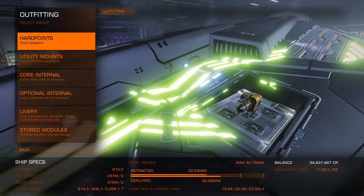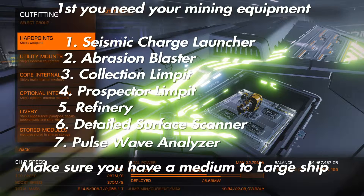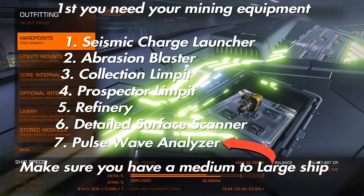There's a list of things you need before you start your mining journey. You need a seismic charge launcher, an abrasion blaster, a collection limpet, a prospector limpet, a refiner, and a detailed surface scanner. Also make sure you have a medium to large ship. I use a Python — it has enough cargo and I can maneuver around the asteroids better than with bigger, bulkier ships.